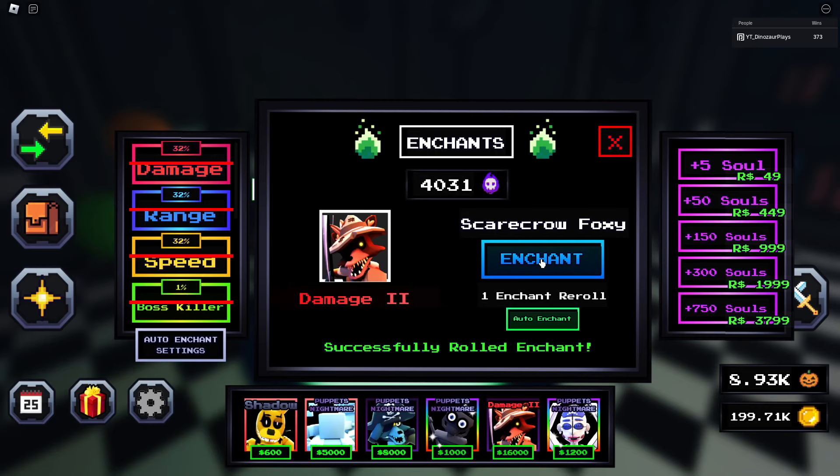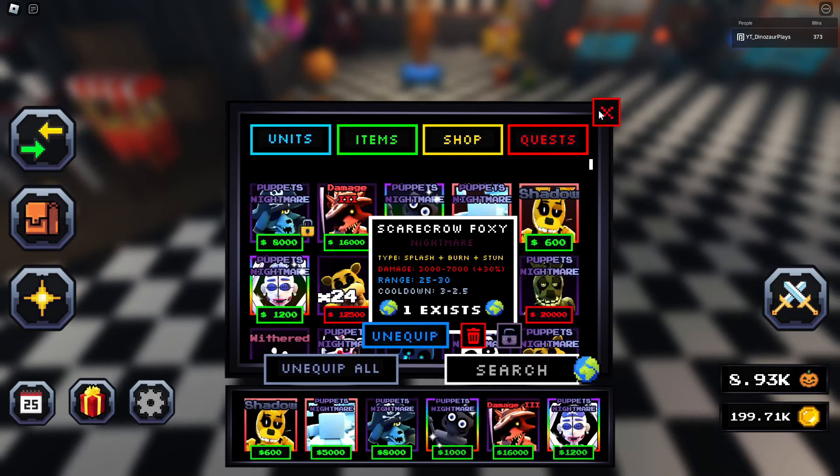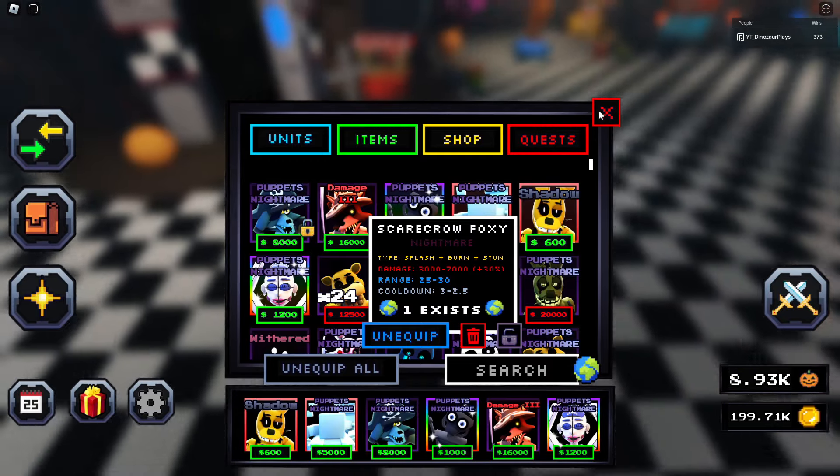Like, could I get any of these on a level three enchant? Damage three — good enough. I just don't know how good this is. It seems okay. Splash, burn, and stun — okay, so this has been updated even more. That's a lot. I just don't know how good it is; the DPS isn't crazy up there.